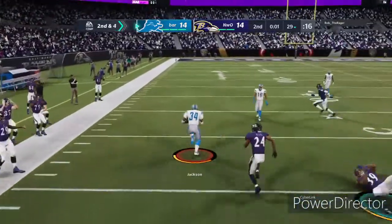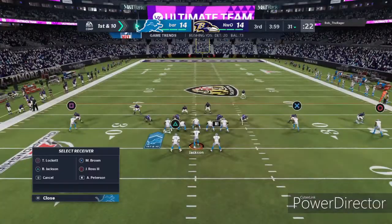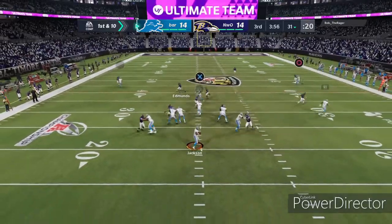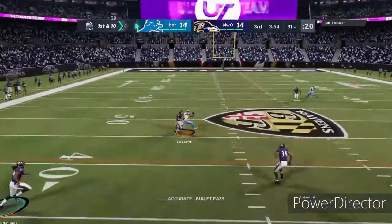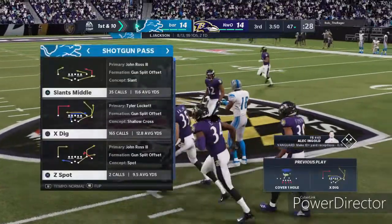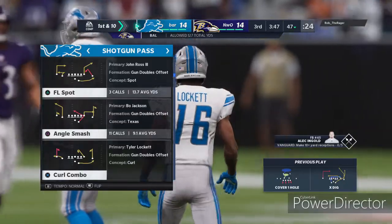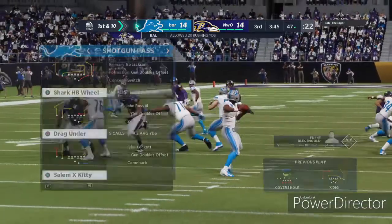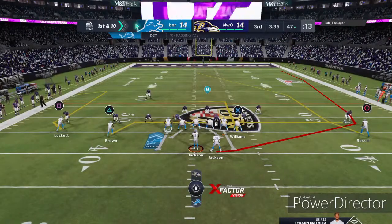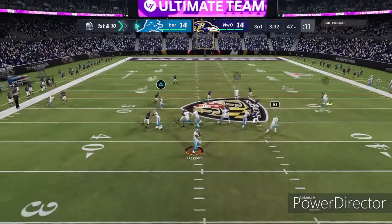I'm gone — I don't know who was blocking up there, the wide receivers weren't even blocking. Bro, he got bailed out. He's so lucky — if they would have blocked, I would have been up by a touchdown. They said 'I'm not gonna block for you.' That was a touchdown play. Yeah, this dude has a god squad.